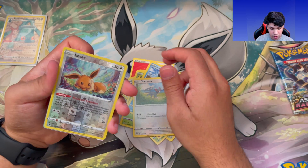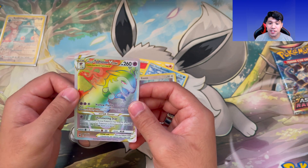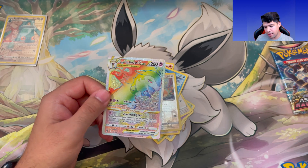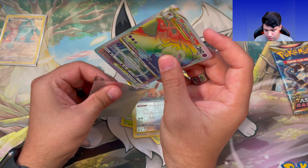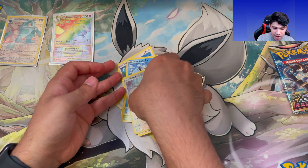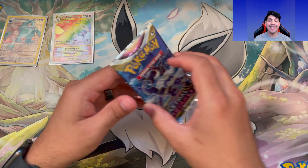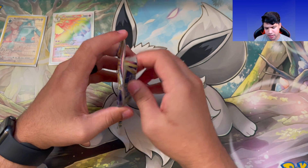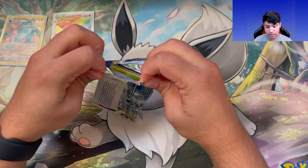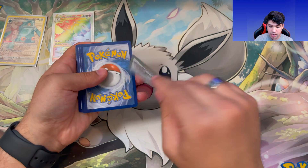Let's go — we got a rainbow rare Hisuian Typhlosion VSTAR! Just as I was talking about how we weren't getting anything. We're gonna sleeve this up — Astral Radiance just came to shut me up. That's not bad — a Trainer Gallery card AND a rainbow rare. I'll take that any day. Last pack — hopefully we get something even better, though I typically don't get last pack magic.